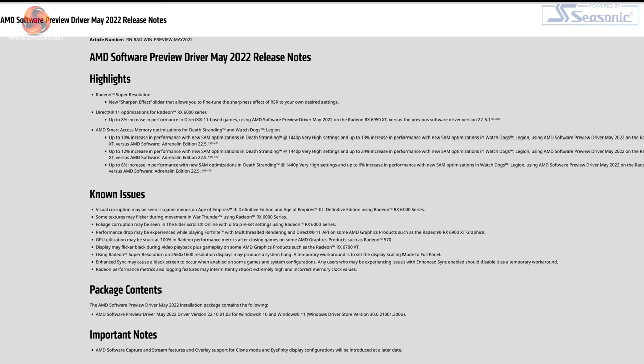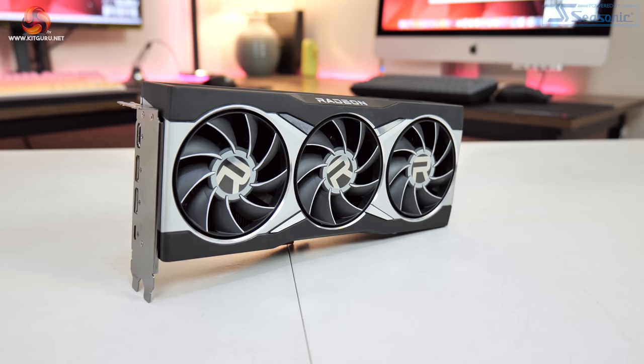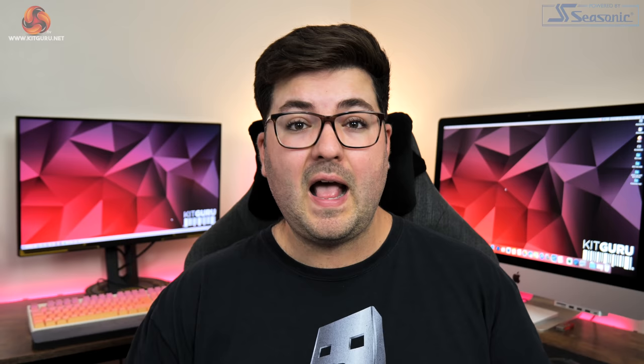The first thing you need to know is that this is labelled as a May 2022 preview driver — in other words, it is a beta driver and not the latest official stable release. Still, in this video I want to find out exactly how much more performance is on offer. We're going to be doing that with the RX 6800 XT, benchmarking 14 different games using the official 22.5.1 driver and then again with the May preview driver to really isolate the differences in driver performance.